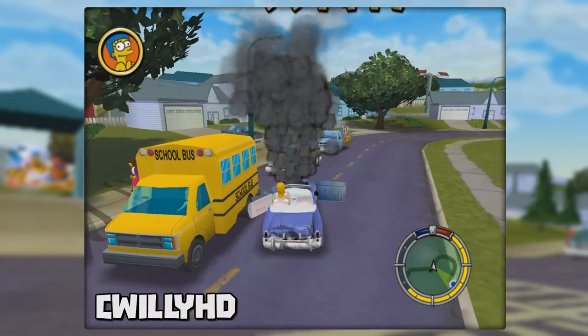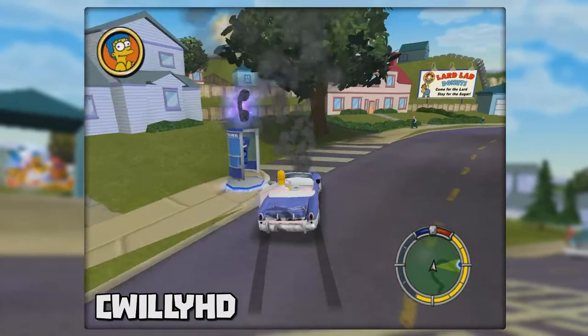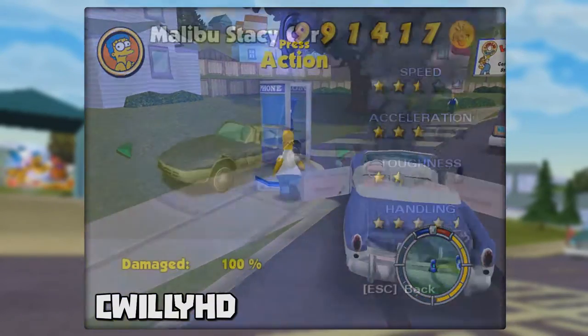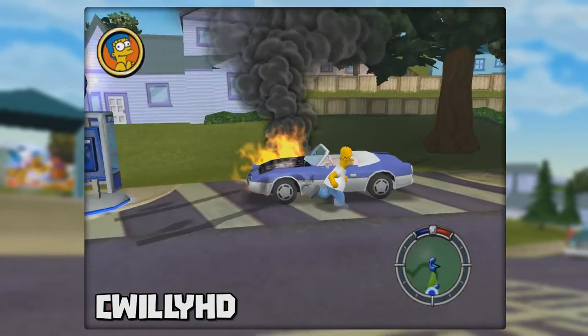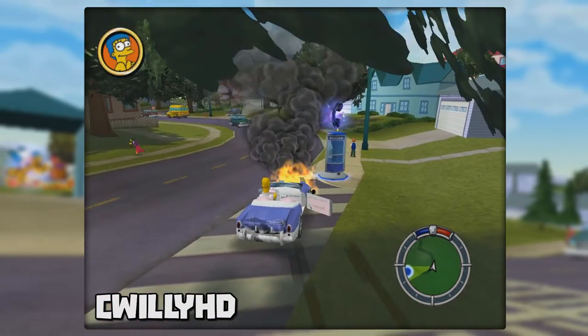Normally when you damage a vehicle enough it'll catch on fire and force you to leave the car as it explodes. However there is a way to drive the car while it's flaming. Damage your ride until smoke is coming out of the back, then go over to the phone booth and check if it reads 100% damaged. If not, keep damaging it until it does. Now call it back in and it'll be on fire but you can drive it. Be careful though because one hit will cause it to blow up as usual.